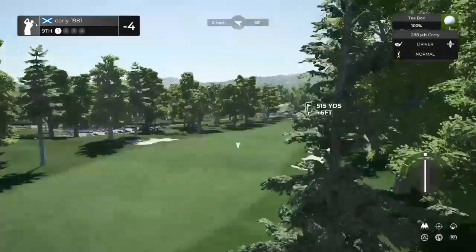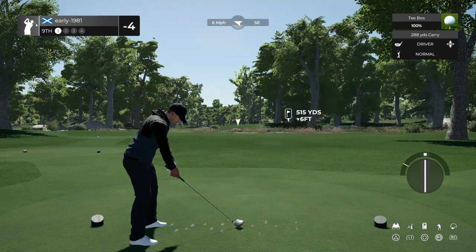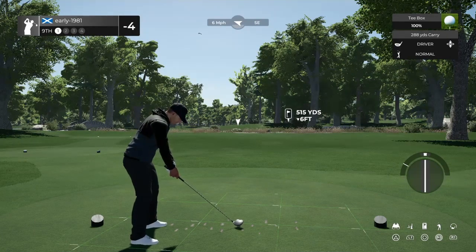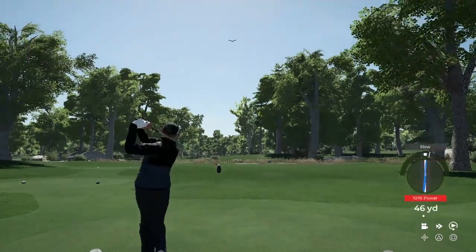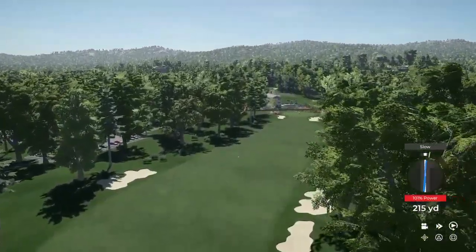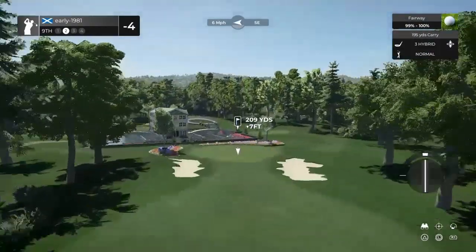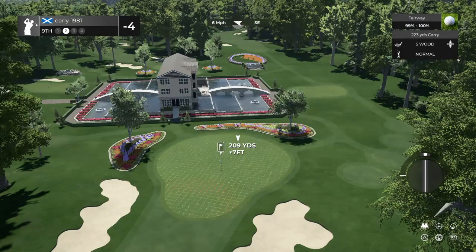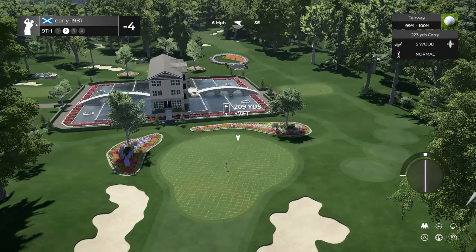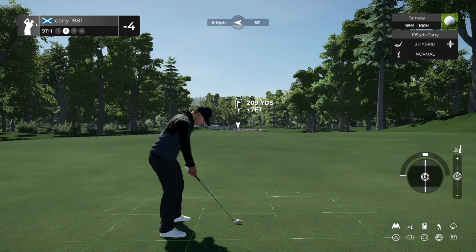Hole number 9 — another long par 4. Plenty of fairway to work with here. Is that tree line going to be a hindrance? I think we should be okay, but just to be on the safe side, just applying a touch of fade and setting this over the top of the tree. We carried it no problem — got a slight slow but as you can see it's not punished us too much. That's going to give us another great look. But look at the planting here, guys — that must be the clubhouse. It's a reverse view of the clubhouse, same view as we had on the first tee. Absolutely fantastic attention to detail there — very creative and colourful.